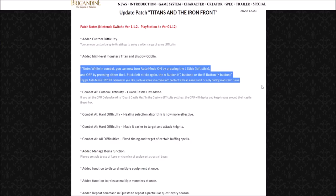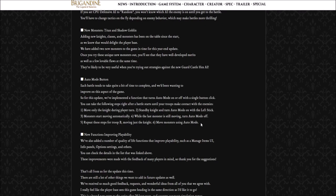The next change is that while in combat you can now turn auto mode on by pressing the left stick, and off by pressing the left stick again, the A button, or the B button. The producer letter suggests tactics to use auto mode efficiently: move only the knight during the player turn, stand by the knight and turn auto mode on, let the monsters move automatically, then turn auto mode off while the last monster is still moving. Repeat these steps for all troops — if you rinse and repeat, battles will go much faster.